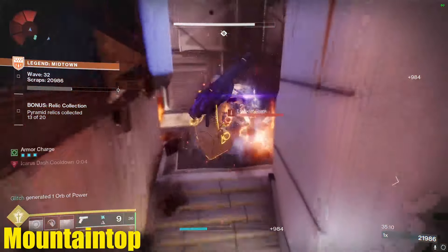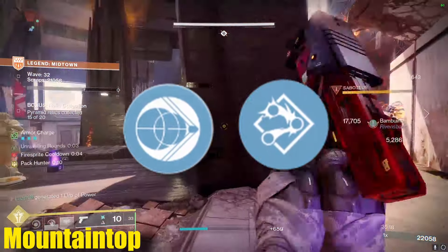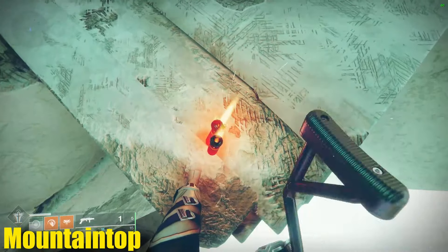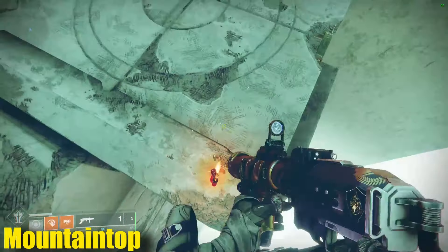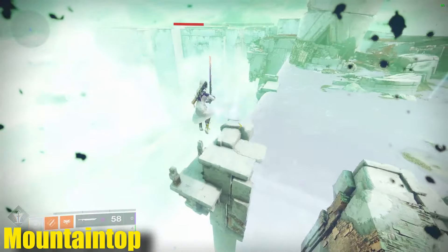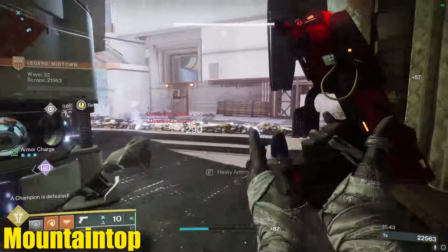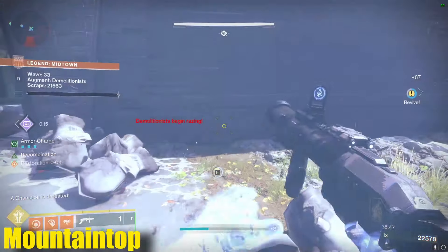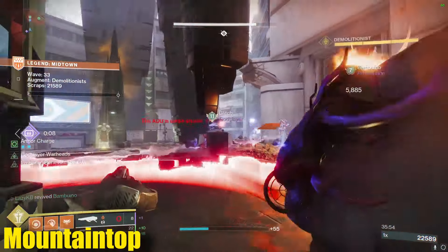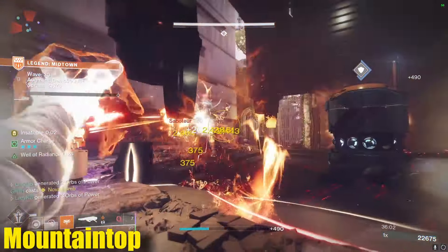There's one more roll for pure utility — Impulse Amplifier and Sticky Grenades — so you can do the Sticky Stacking movement tech. This involves shooting Sticky Grenades on the floor repeatedly until you have five stacked up, then timing a jump so that when they all explode at the same time, they launch you really far due to Mountaintop's self-knockback. It's also worth noting that as long as you don't infuse this weapon up to 2,000, which is the new light level cap in Final Shape, you'll likely be able to handle more than five shots. Mountaintop is definitely a great weapon, better than you probably think it is.